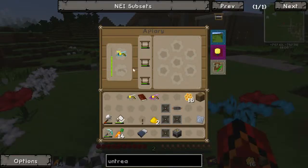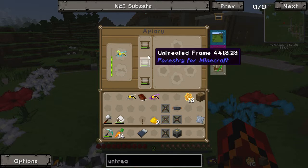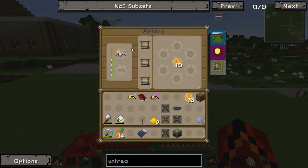Hopefully we'll get some good stuff. This is a cultivated drone mating with a forest queen. By the way, I made these untreated frames — they're really simple, just sticks surrounded by string — and it basically speeds up production.